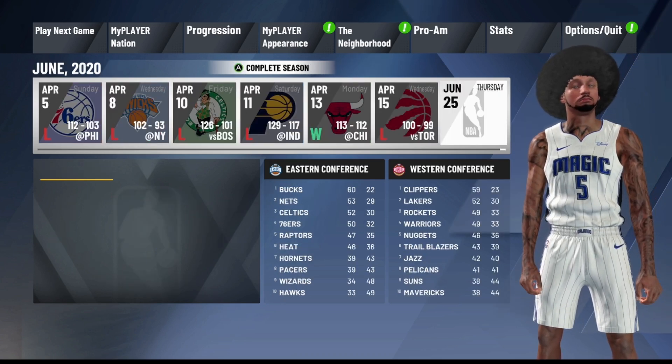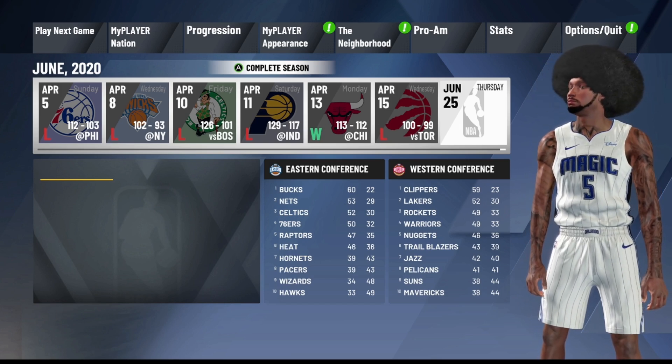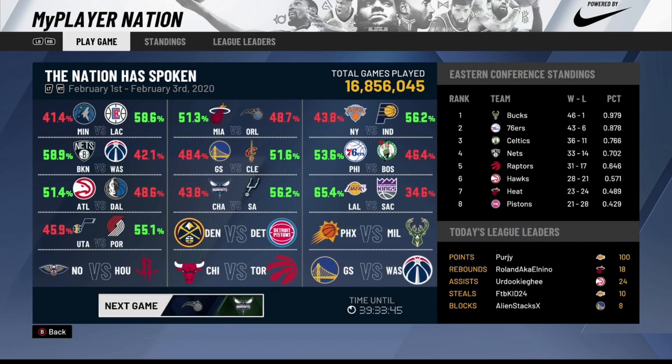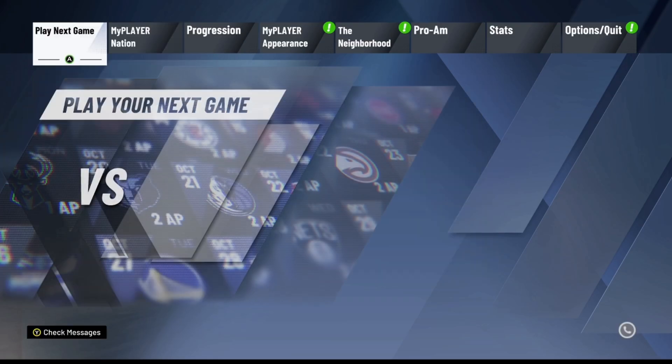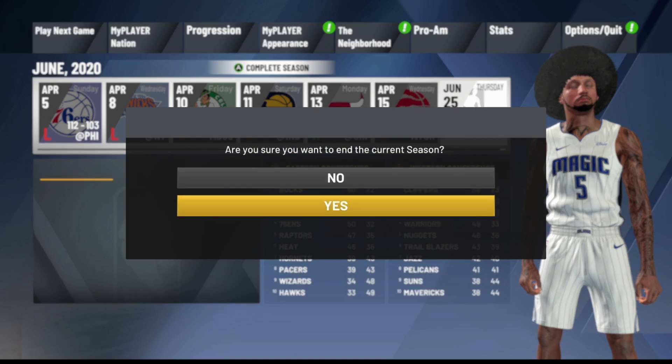Once you sim through the season, the next step is to end the season. But first, you want to make sure you know which teams have a MyPlayer Nation game available, so go ahead and take a screenshot of that. Keep in mind the only games you can play are the ones that actually have a percentage beside them. Then you want to go ahead and end the current season by hitting S, and sim through everything by pressing A.